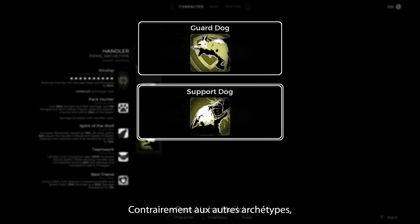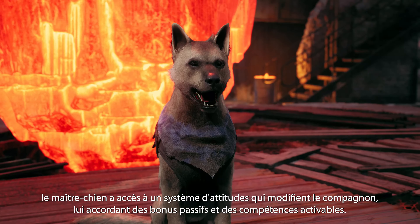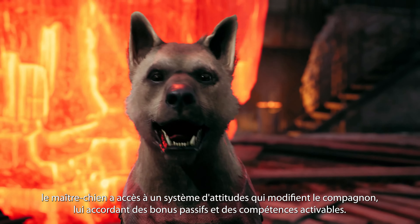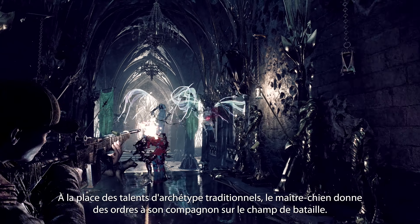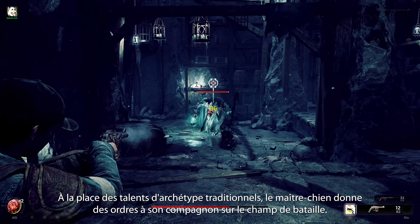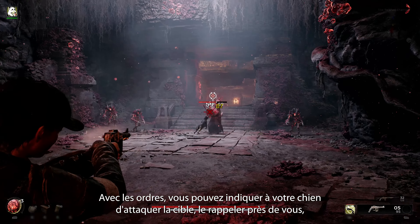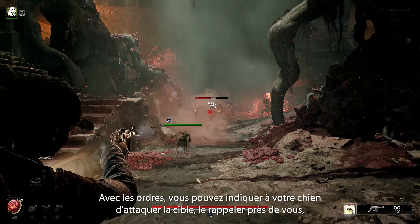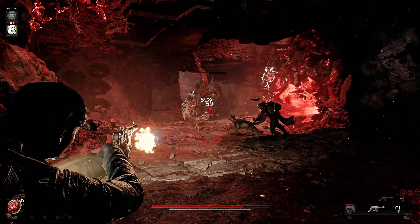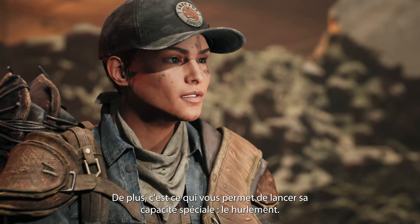Unlike other archetypes, the Handler slots Behaviors, which modify the companion and grant them unique passive buffs and activatable skills. The Handler doesn't have traditional archetype skills, but instead uses commands to instruct their companion on the battlefield. With commands, you can instruct your companion to attack, call them back to your side, and even have them guard an ally. Most importantly, you can also instruct them to activate their special Howls.